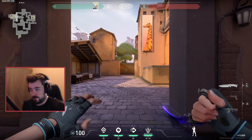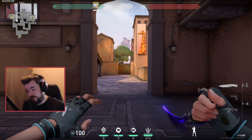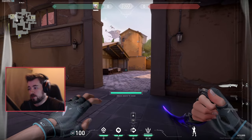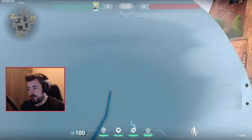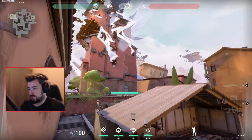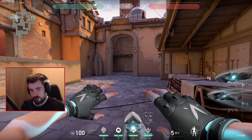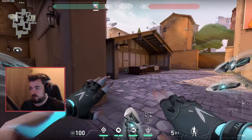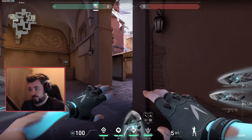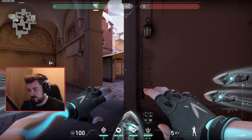As a Jett, you need to be calling out what you're doing before you do it. An aspect Jett players really don't do enough is communicate with your team, because this is a team-based game - you can't solo 1v5 every round. Communicate what you're going to do each round and mix it up. If you're jumping into your cloudburst round after round, you'll eventually get punished. Use that predictability to counter-attack, or gather information for your team using your movement advantage.